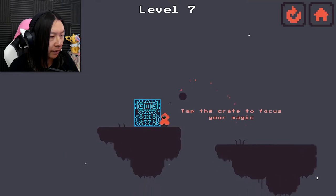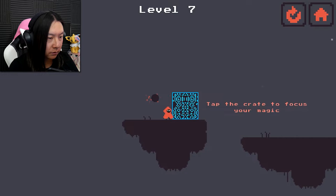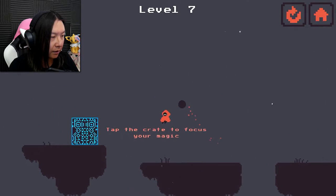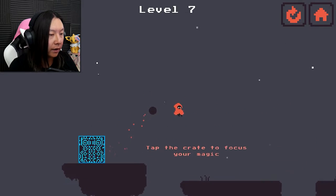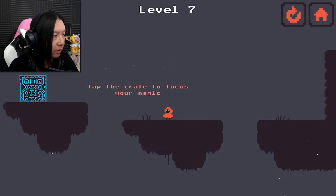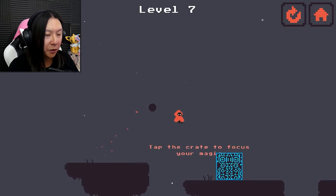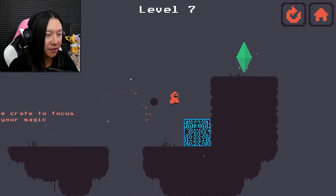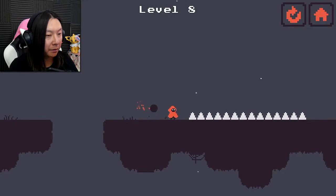Tap the crate to focus your magic. I can move the crate across - I see what it means. I've got to get better aim though. There we go. So we switch places with the crate so we can pull it over here. You have to just keep switching places with the crate and then use it to your advantage to jump up to a higher place. I like that, that's cool.